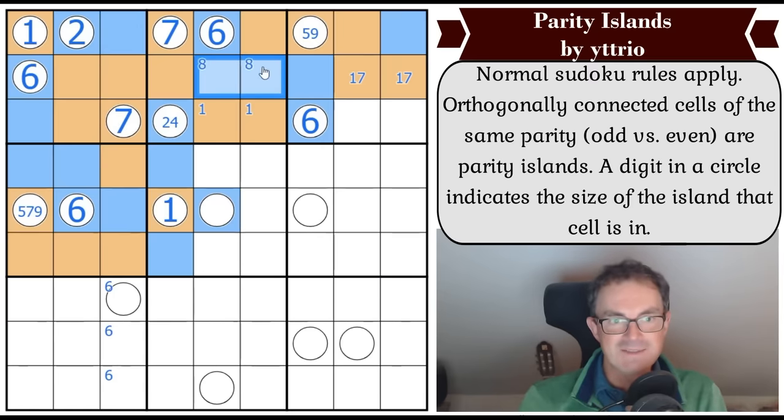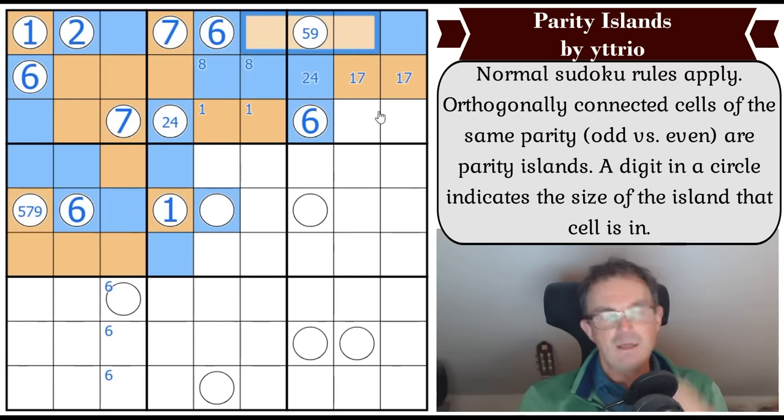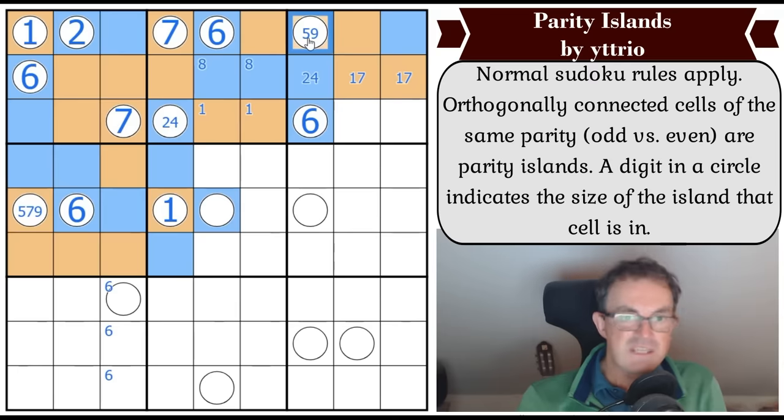There's an eight in one of those squares. This is a nine, because if this was five we'd have to pen it in with two even digits and we'd have five evens in this box. So that's nine - and one of these is even and one of these is odd.